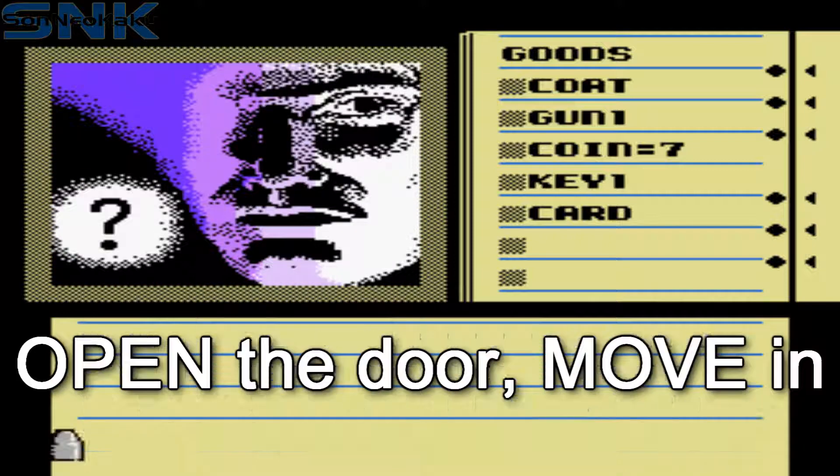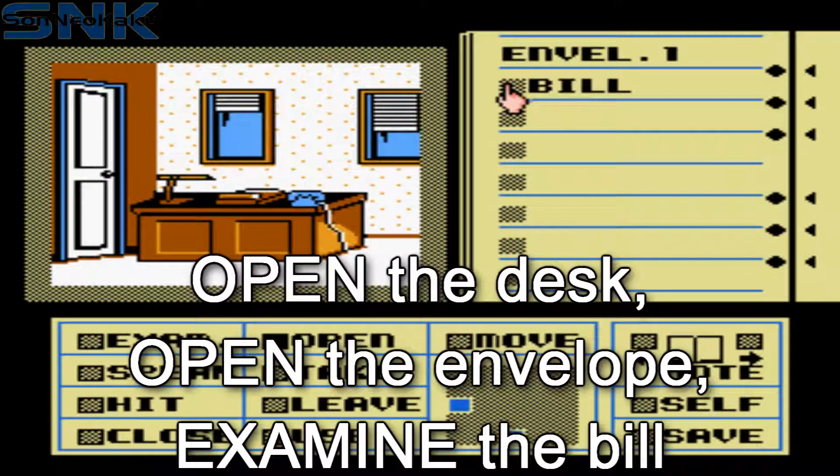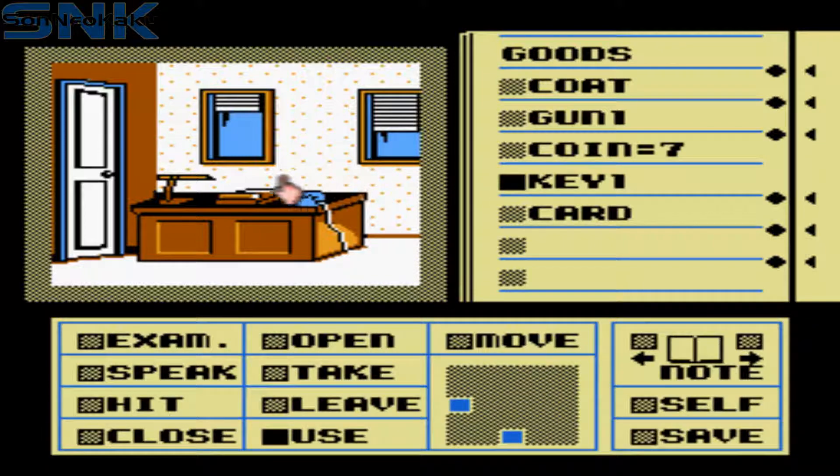Open the door and go inside. Open the desk in front of you. Open the envelope inside of it and examine the bill. You don't use spells in this game — you have addresses instead.